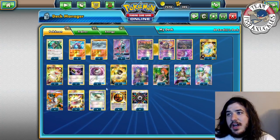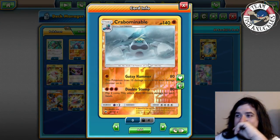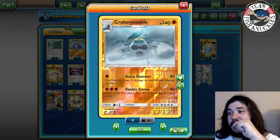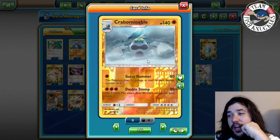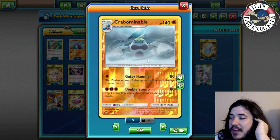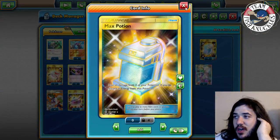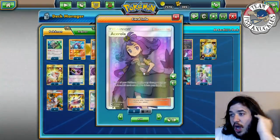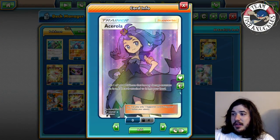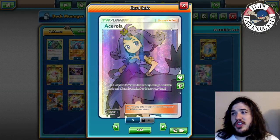Crowbombable has 140 HP as a Stage One, and it has the attack Gutsy Hammer. It does 80 damage, but the downside is you do 10 damage to itself for each damage counter on it. So if there's 50 damage on Crowbombable, it does 50 damage to itself. We're playing cards like Max Potion to heal all the damage, though you have to discard your energies. We're also playing three Acerola, which puts one Pokemon and all cards attached back into your hand, letting you recycle your Crowbombables.